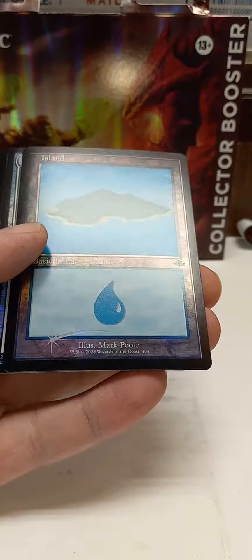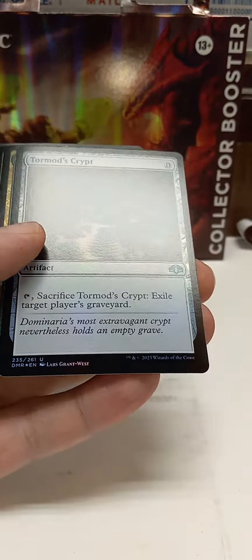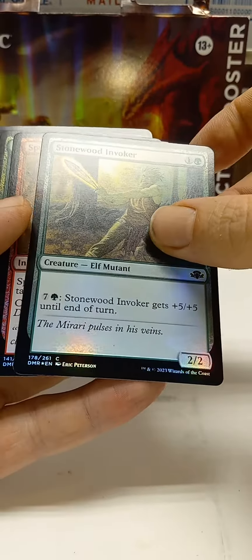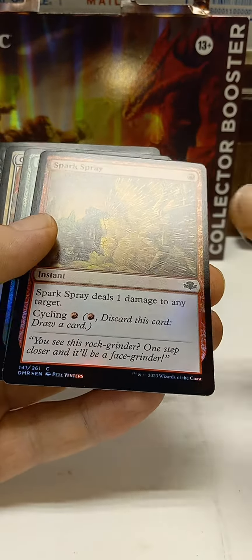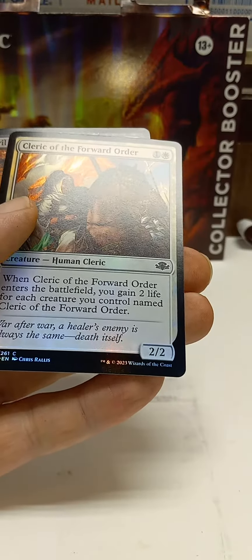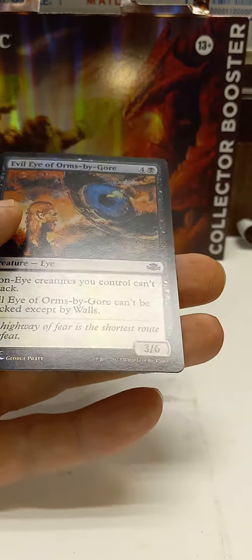Lion. Our foil island. Crypt. Mystic Enforcer. Stonewood Invoker. Spark Spray. Restorer. Cleric of the Forward Order. Evil Eye of Orms by Gore — foily common.